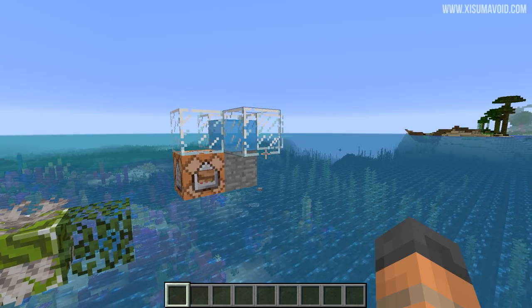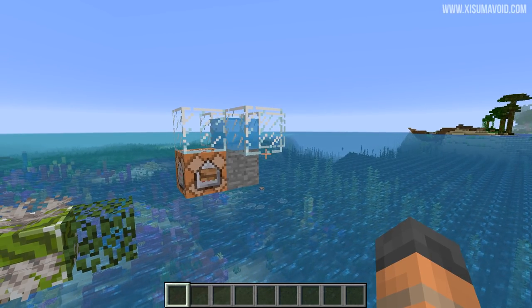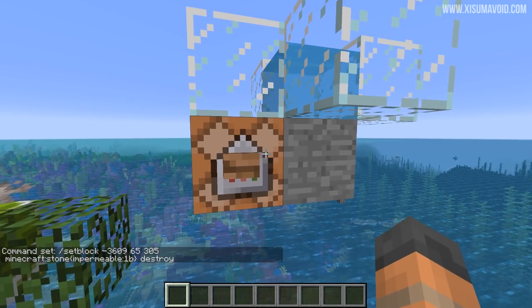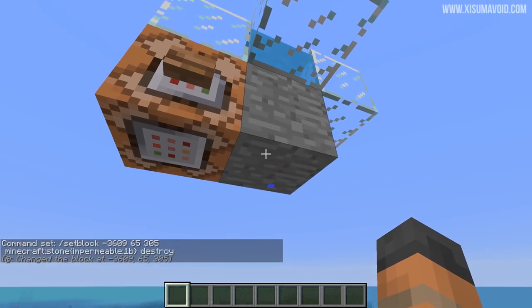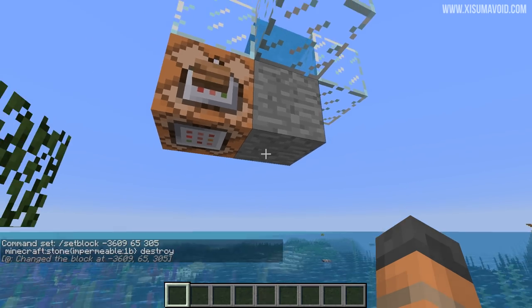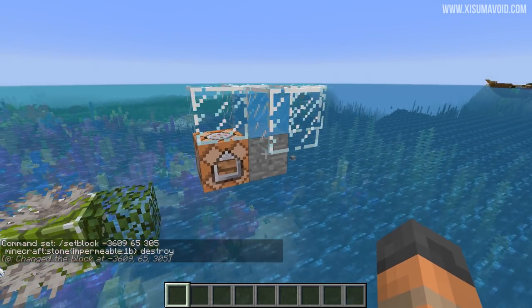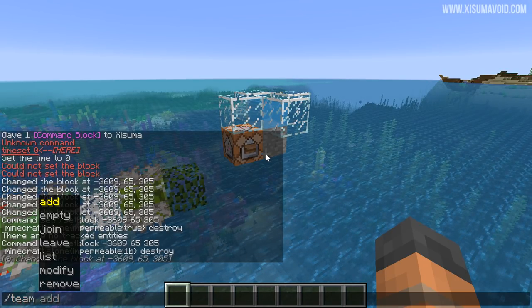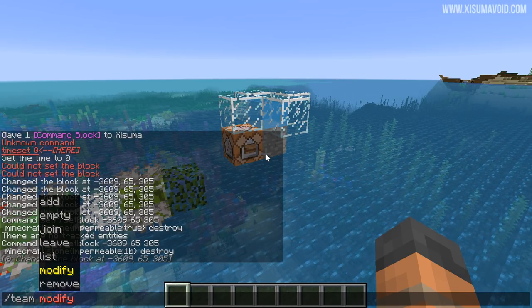Back in this world for two final changes in pre-release 8. There is a new tag for blocks known as 'impermeable' — I'm not sure if I'm executing this correctly; I've tried it with capital letters, changing values to 1 and 1b, but not having any luck. Supposedly this tag means you won't be able to see the water drip through the block, based on information from a report in the bug tracker. The other change is the team command — 'modify' used to be known as 'options', so if you use that command and you're wondering what happened, that is the change.